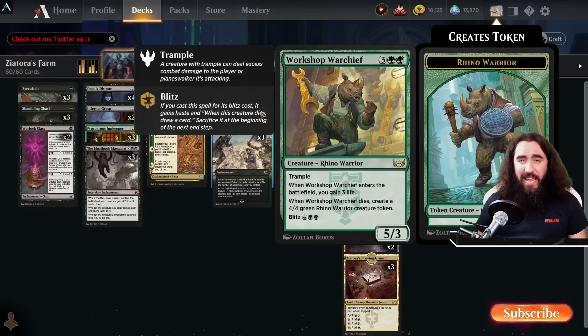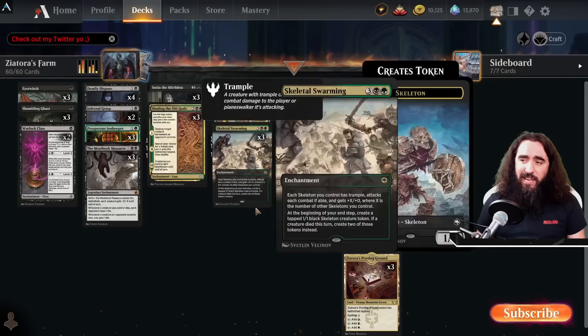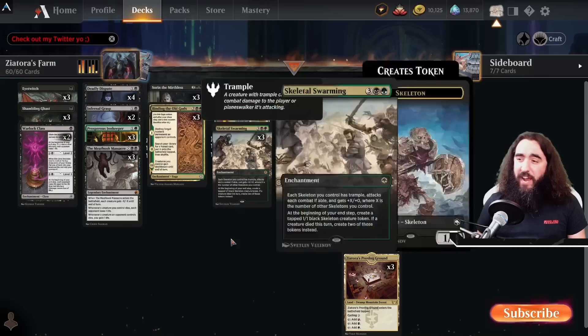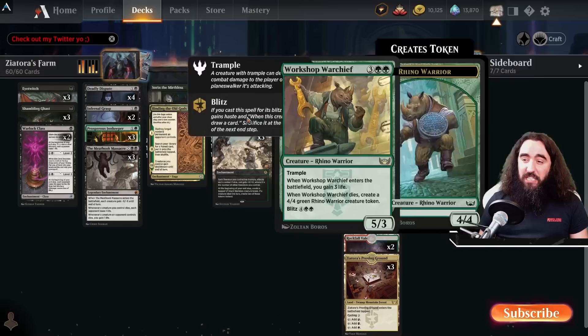But if you have your Zeatora out already and you have the mana, you blitz the Warchief in, you attack in with a 5-3 with trample. They might be blocking it, they might not, but whatever happens you get in there for five damage. Then before the turn ends, the triggers go on the stack — you get the Zeatora trigger first, you fling the Warchief on whatever you don't like, you get a freaking rhino out of it, deal five damage, get three treasures and draw a card because of the blitz ability. Chef's kiss delizioso.